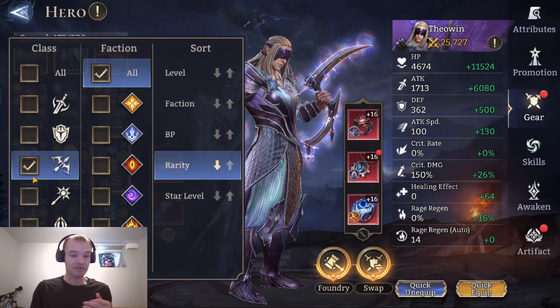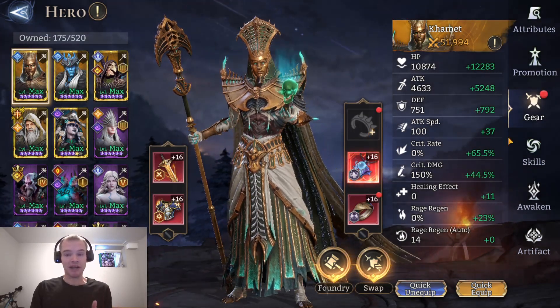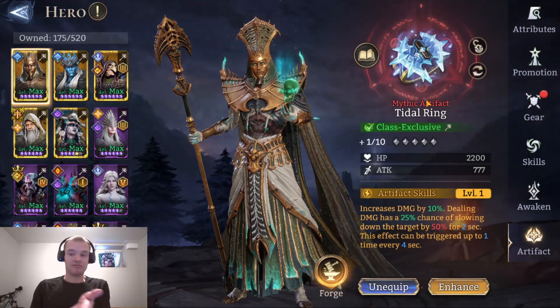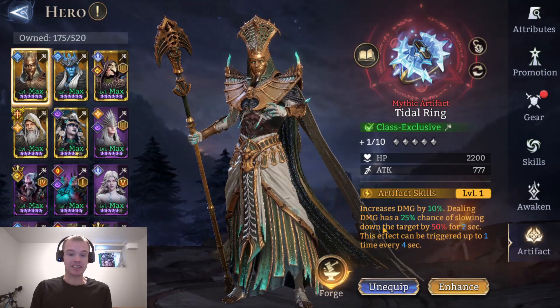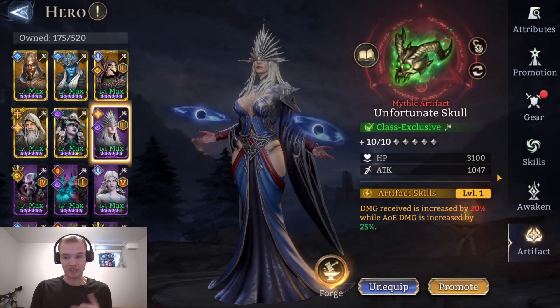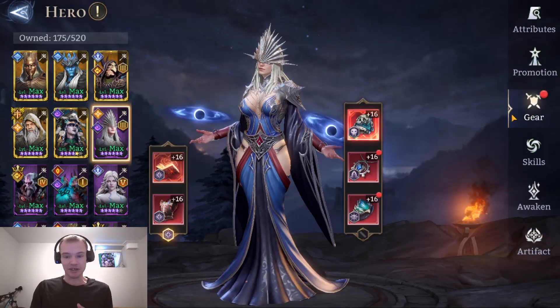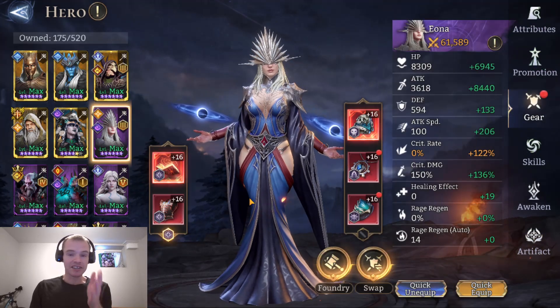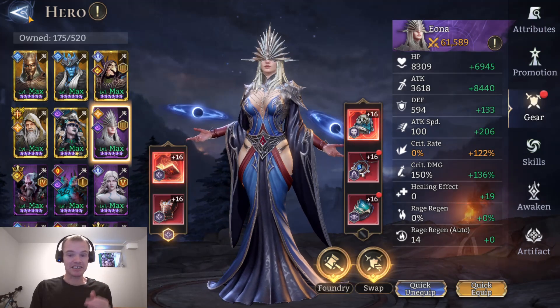I'm showing you the gear first so you're completely aware and I'm transparent. I don't even put a bangle on my Comet — he's just a standard ring. But you'll notice it has a chance to slow, and that's what's important in this strategy. I'm going to keep this on Iona. It's not a complete set; she's not getting any benefit of the Stage 19 sets.